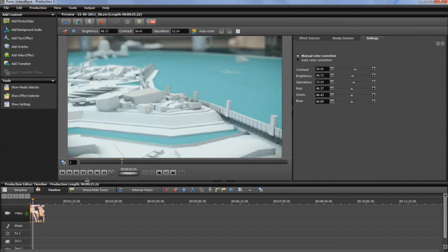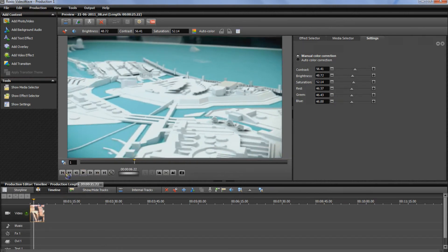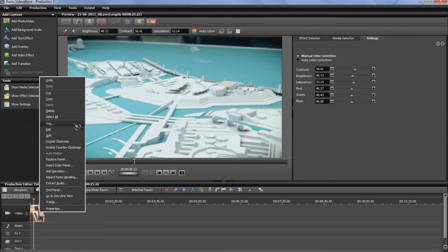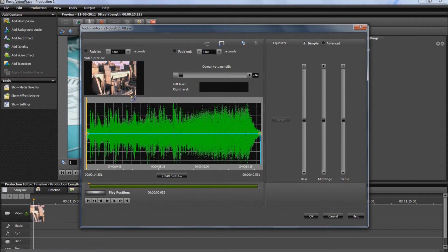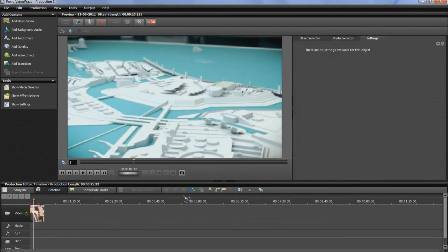That's looking good to me, and that's pretty much all I do. Next up is export as — I'll turn the volume back up on the native audio. Then I'll simply export as, or you can go to Output and Export As — it's both the same.